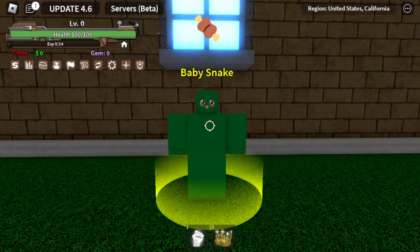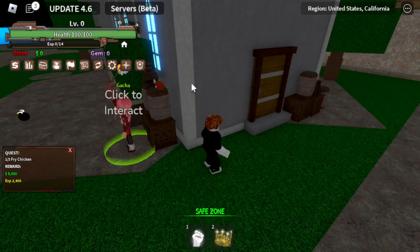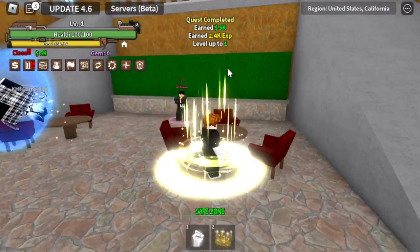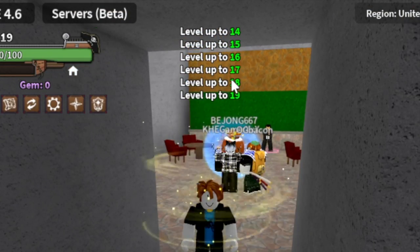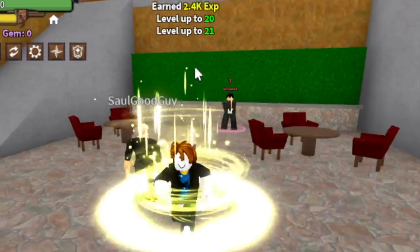For our first quest, we're going to eat chicken. This is the best quest to take when you're level 1, because the Baby Snake quest will level up your character 19 times — that's a lot — just by eating 3 chickens. So we're going to do this twice, reach level 20+, and after that start defeating Smokey.